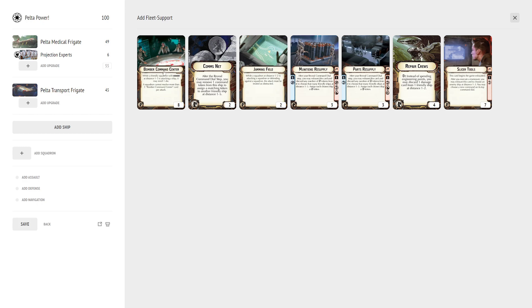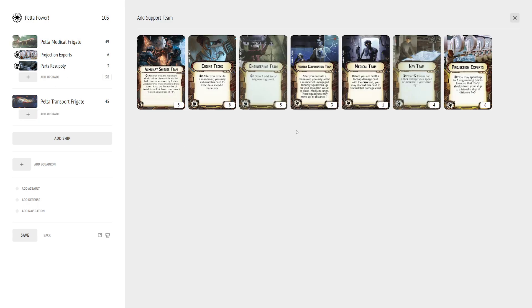You can do Bomber Command Center if you're using a lot of bombers — Y-wings, ARCs, stuff like that. Comms Net is a niche case; generally Peltas want to use their dials, but if you have spare tokens from something like Tarkin, Comms Net can help get those to appropriate ships. Slicer Tools could potentially work on a Pelta, but they're too slow to really threaten anything and can be easily avoided. Repair Crews or Jamming Barrier are both pretty niche options.